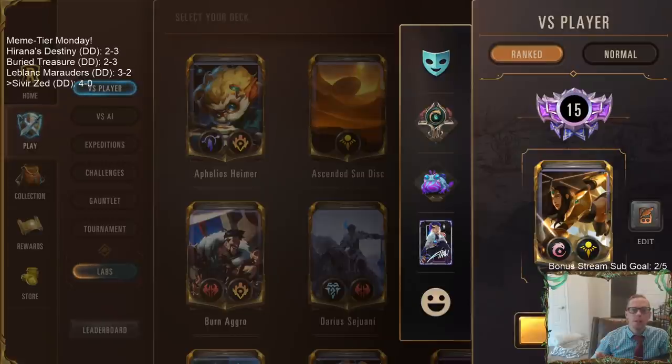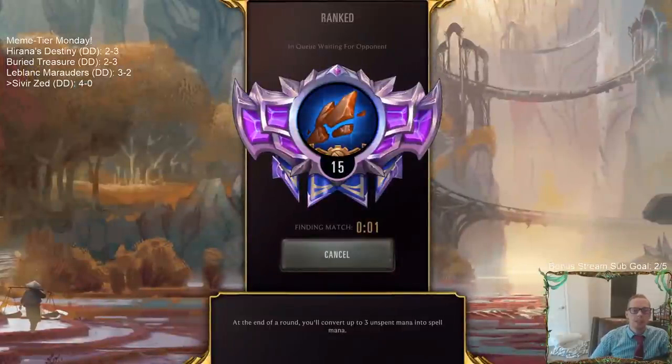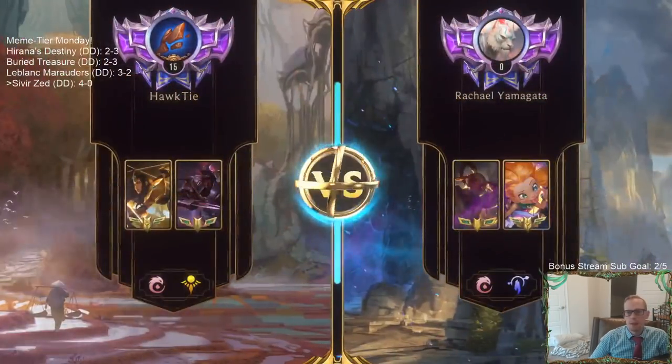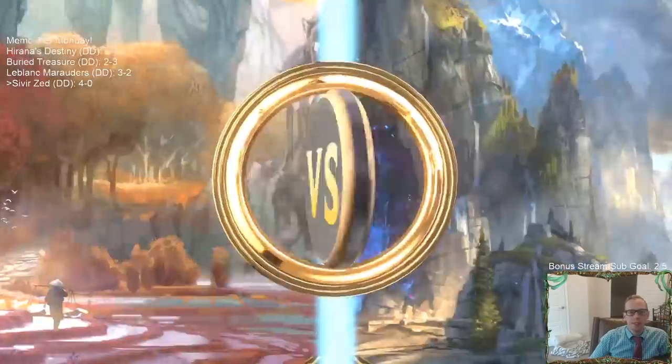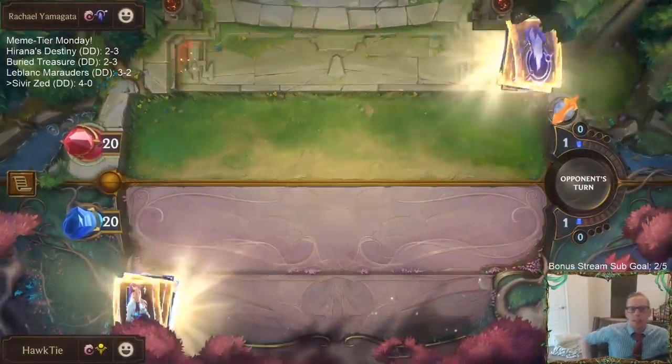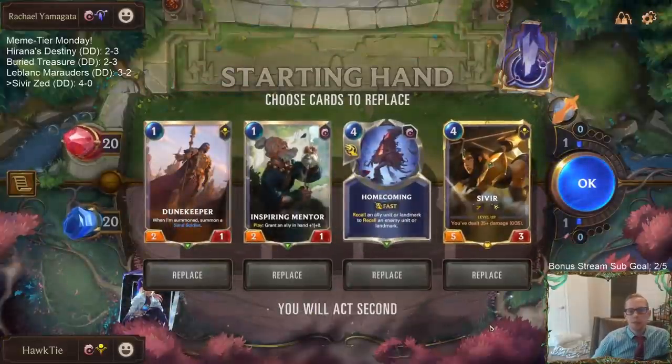As you all know on Meme Tier Mondays, if we go 4-0 in normal that means it's too good for normal - so we're heading over to ranked with Sivir Zed to give it the ultimate test over in Masters rank. We get Zoe Lee Sin. Zoe Lee Sin can be really good against aggro if they have their 1/3 and stuff, they can be great against aggro.